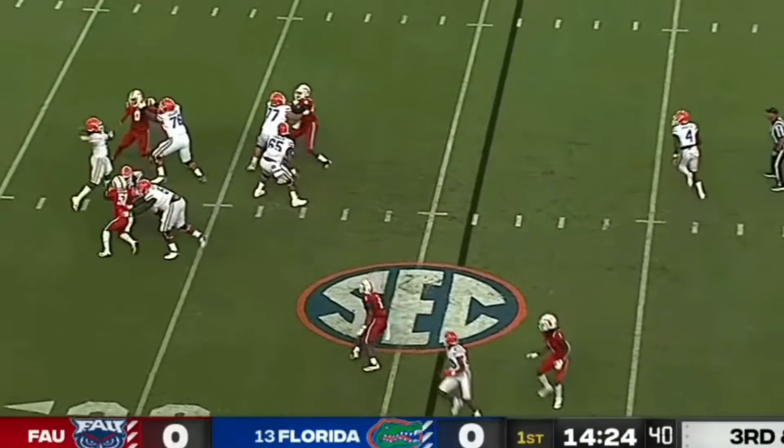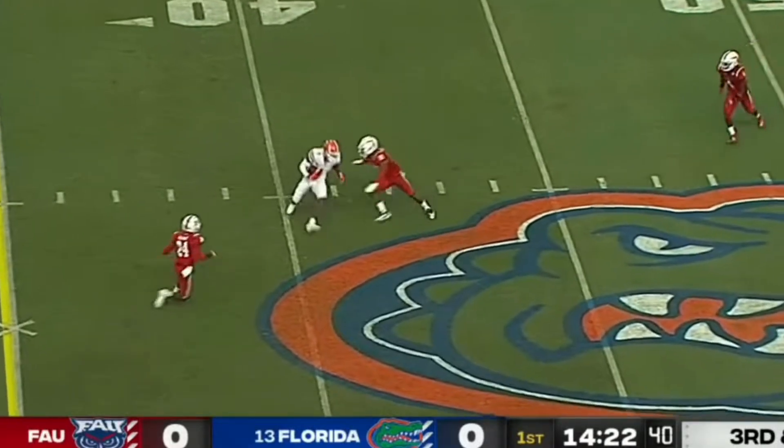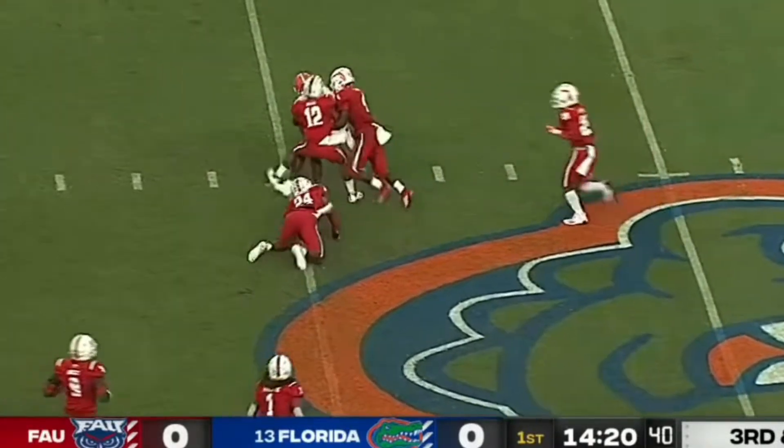Four-man pressure. Crosser. First down. Copeland's got it. That'll move the chains.